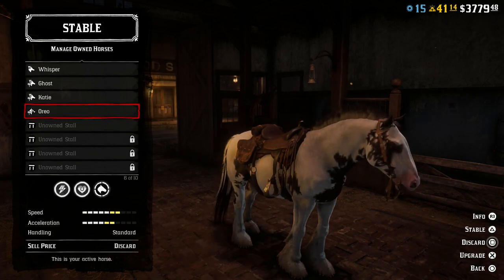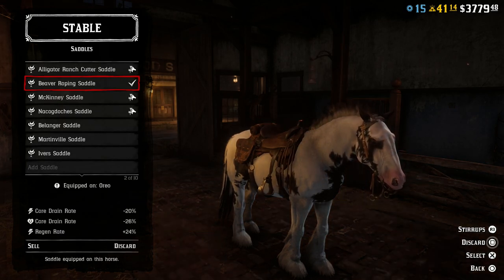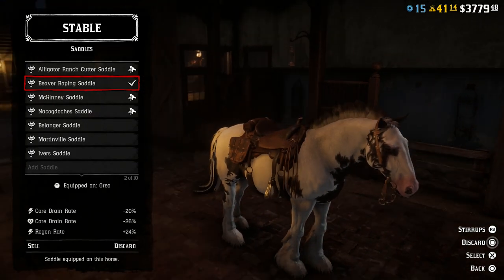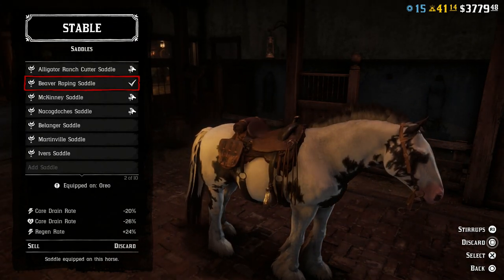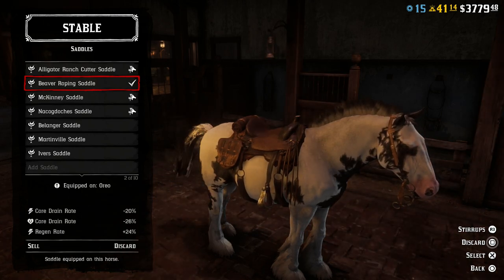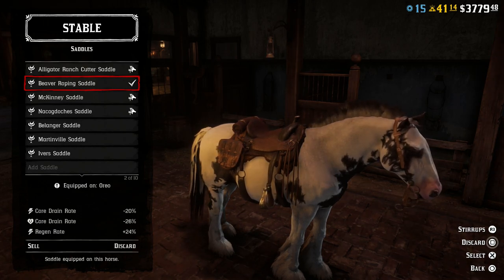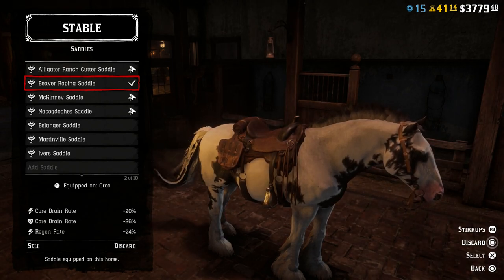When it comes to what I'm using on this horse, so you guys can see exactly what saddle I'm using — I have gone with the Beaver Roping Saddle. This is a saddle you get at level 83 in game, so it's going to be a while for a lot of people. I really do like this saddle, even though it's not the best to look at. I've had a lot of good luck with it on this horse. It does have stirrups built in for more speed, so you don't have to worry about purchasing stirrups separately. And the saddle is very, very cheap — if you have the Outlaw Pass and you're almost level 83, you're going to get coupons for discounts on saddles. I used one and got the saddle for around 205 bucks.